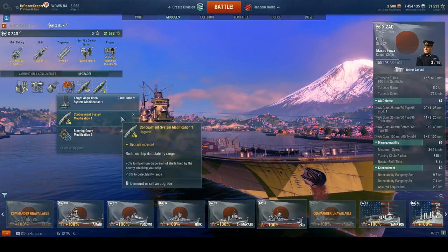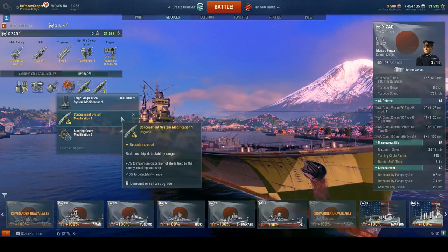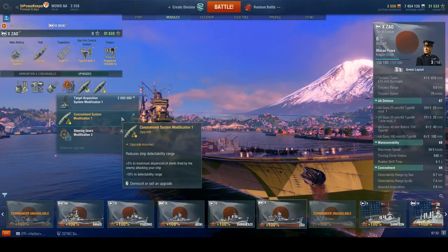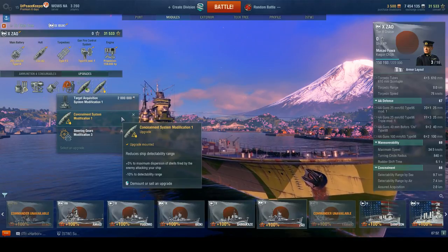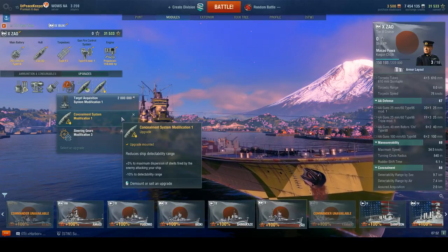The 5% increase in dispersion of shells fired at you is nice, and you can stack it with camo to make it even more effective, but really I'm doing this for the detection range decrease. This allows you to get away from situations where other cruisers with higher detection ranges would just get deleted. Zao is very good at disengaging — plenty of speed to get away, decent enough maneuverability to dodge incoming fire, and at 9.7 kilometers if you stop firing you can disappear off the map and reposition as necessary.